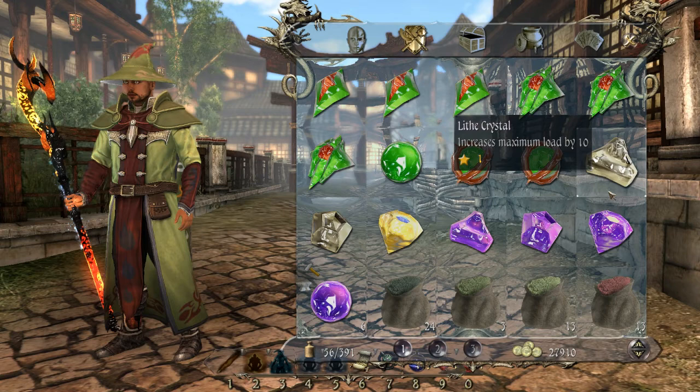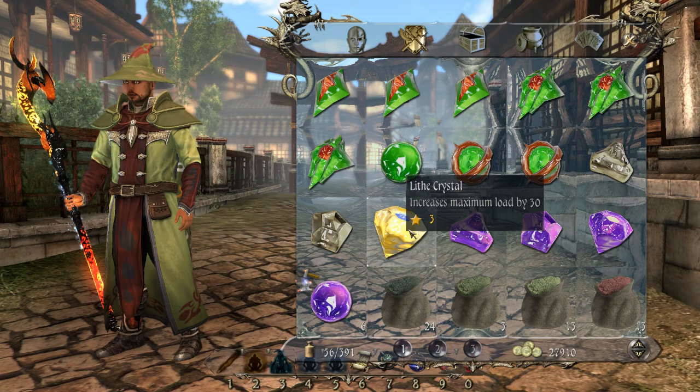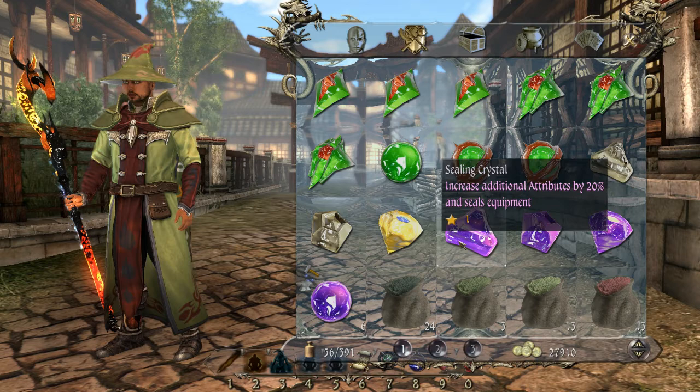Then you have standalone crystals. You've got the lithe crystals, which change your carry load — you can carry more items. And you can of course fuse these together when you have the same ones. So if I have another maximum load by 10 crystal, I can mix them together and it will become level 20, which is this one here, and then it goes to 30, this one here, and so on. And now the last thing that seems to confuse people are sealing crystals. I cannot exactly tell you about these in this guide because I need to show you them on weapons and armour, so you'll have to look at that guide.